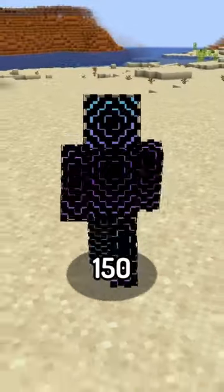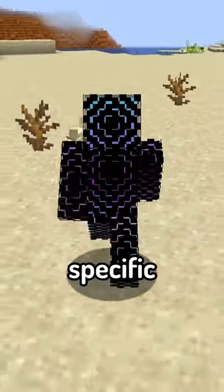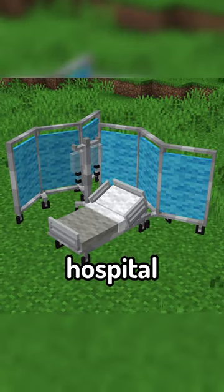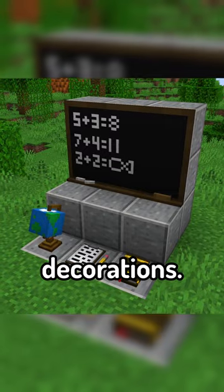The mod introduces over 150 new science-themed decorations, with specific props for all kinds of builds, including lab equipment, medical equipment, hospital furniture, chemical barrels, and classroom decorations.